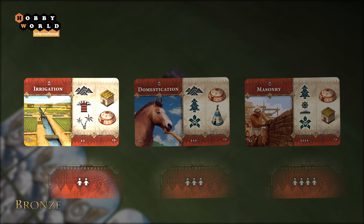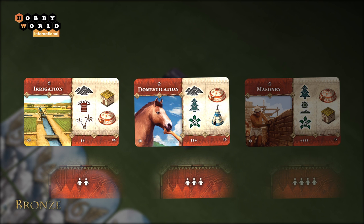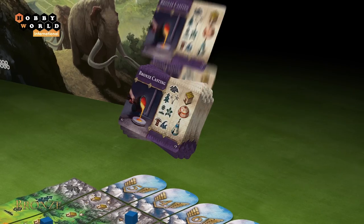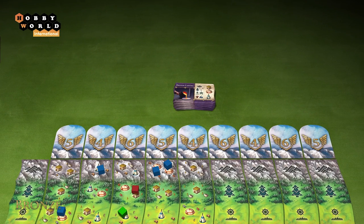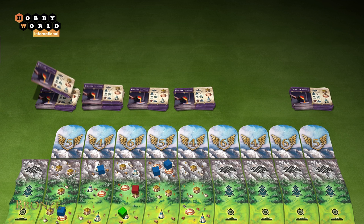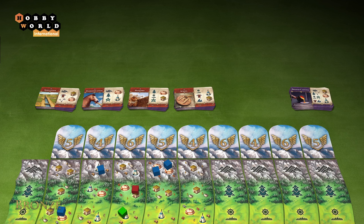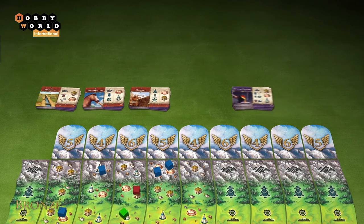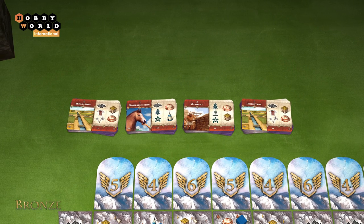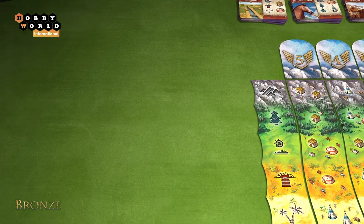Now form the game pool. In a two-player game only cards with two pawns are used; in a three-player game, cards with three pawns are added; and in a four-player game all cards are used. Shuffle the technology cards and divide them into five stacks face down, as equally as possible. Turn the top cards of any four stacks face up — these are the game pool stacks. The fifth stack is the reserve stack; when any game pool stack runs out, replace it with the reserve stack and turn its top card face up.